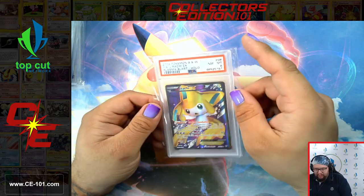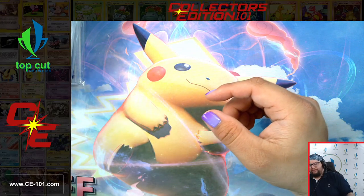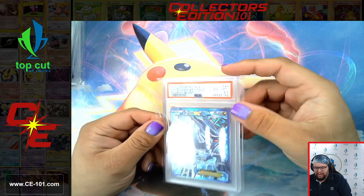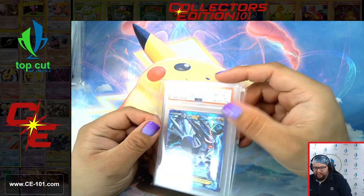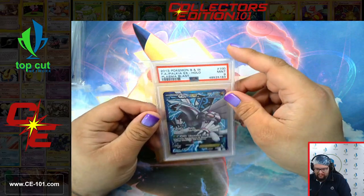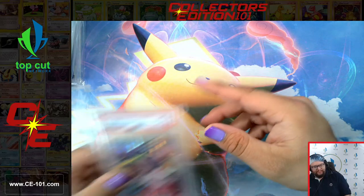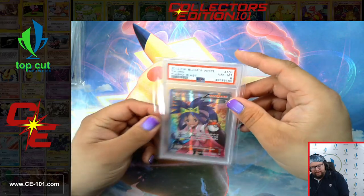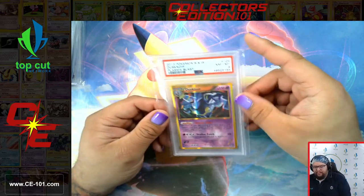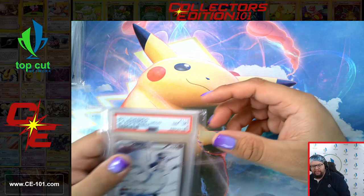Jirachi EX came back an 8 as well. This guy was really, really good — you just dropped him down and searched your deck for any supporter. You could Level Ball for him to get him out of your deck real quick, so effectively a Level Ball became a searcher for any supporter. Palkia EX, Team Plasma. An 8 on Iris. A whole bunch of Secret Rares and Full Arts. Dusknoir was really cool — tried a couple of wonky decks with that guy.